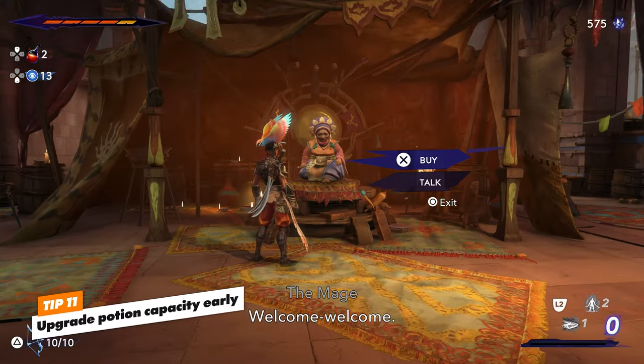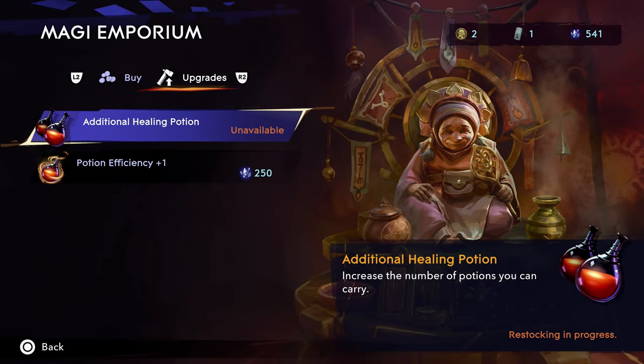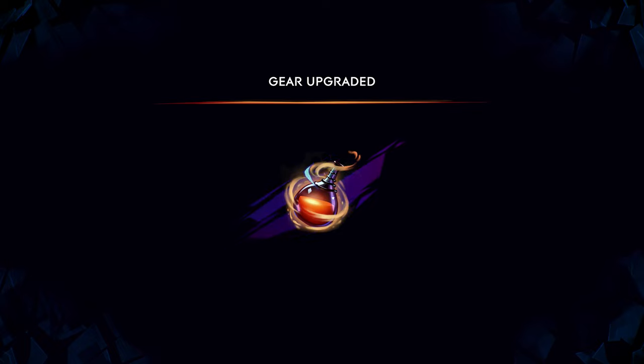Finally, a general survival tip: the shopkeeper in the hub area sells potion upgrades. Try to focus on getting these upgraded sooner rather than later — capacity first, potency later.